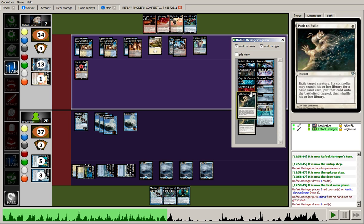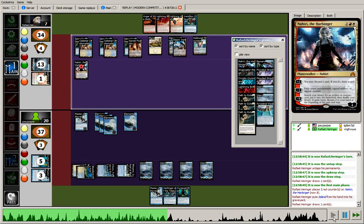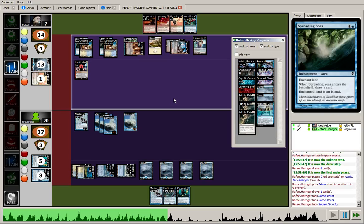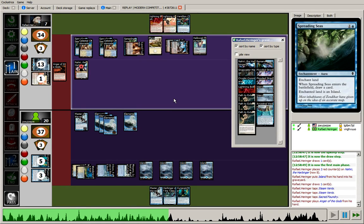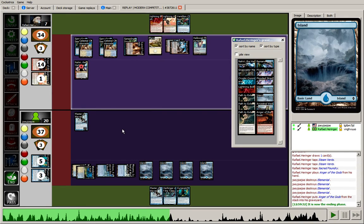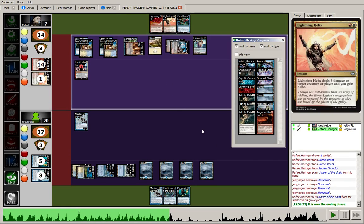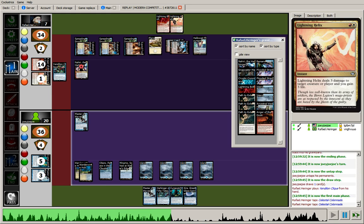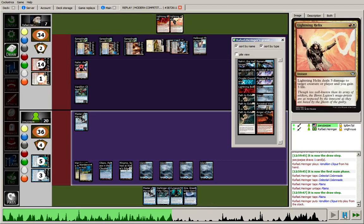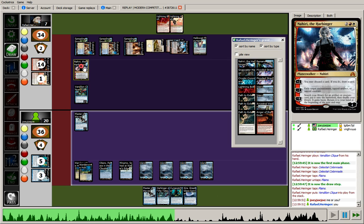He's got a lot of great spells right now. These Spreading Seas are doing an excellent job keeping him off of access to multiple white and multiple red — the opponent burnt an Anger of the Gods just to get rid of those tokens, which makes sense since he's at a very low life total. He does have the Lightning Helix in hand to buff his total a little bit. So we see a Vendilion Clique in my draw step.